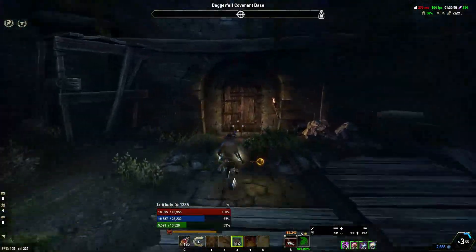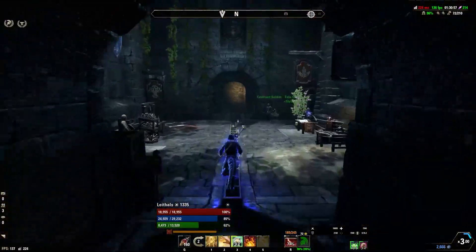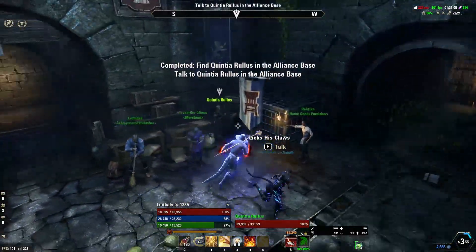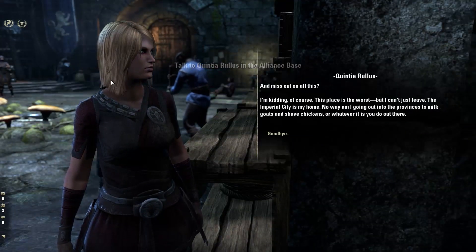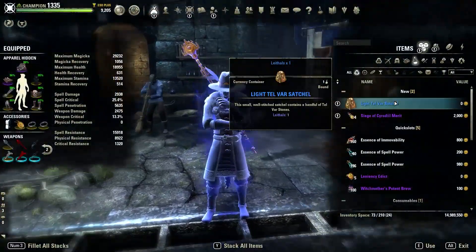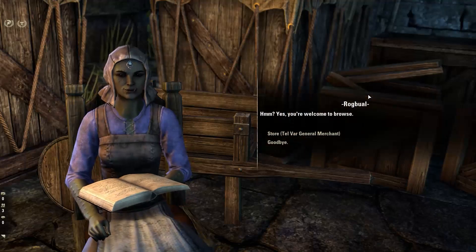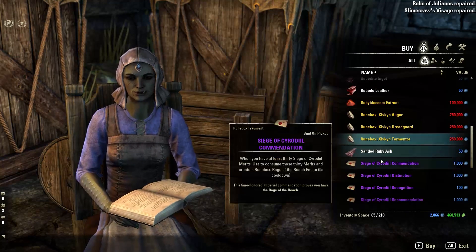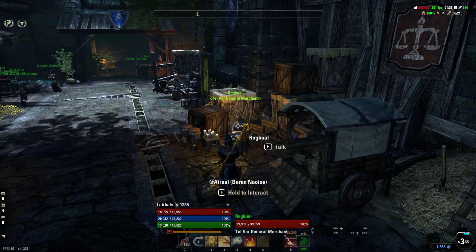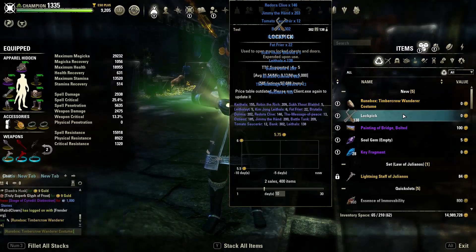Once you complete the quest and you're back at your home base, go hand the quest in. You'll get a little coffer, and inside there'll be a Telvar sack and a Cyrodiil Merit. Once you have 50 Cyrodiil Merits you go hand them in. I have calculated this out to be around 200,000 gold per hour — well above most farming methods. The General Telvar merchant is the one that sells what you need. You'll be looking for the Siege of Cyrodiil Distinction, which contains the Runebox Timbercrow Wanderer costume ingredient. Once you have that plus your 50 merits you can combine them to make the costume.